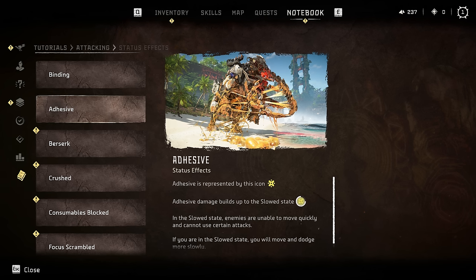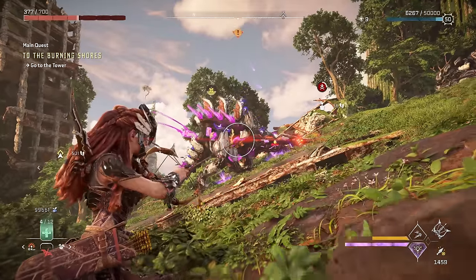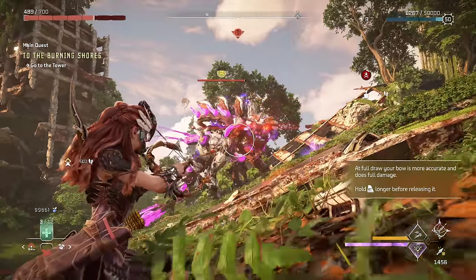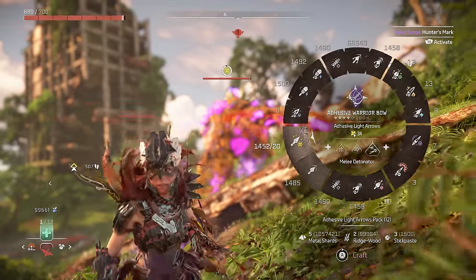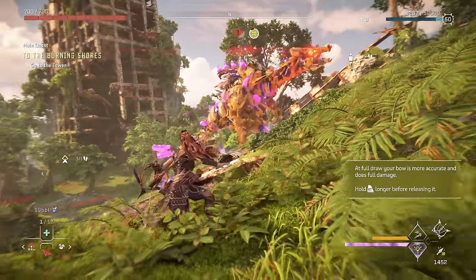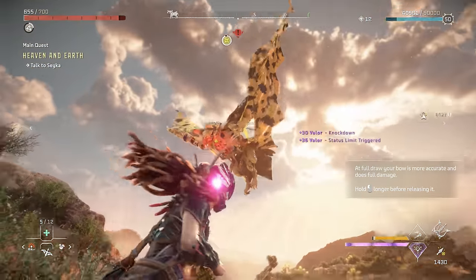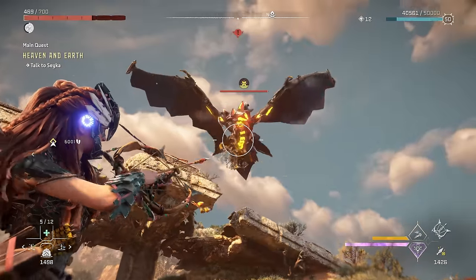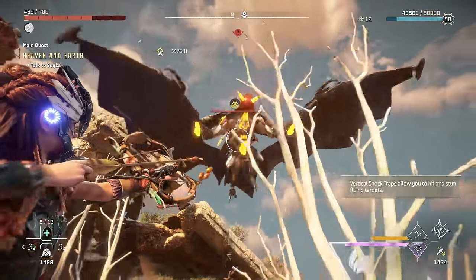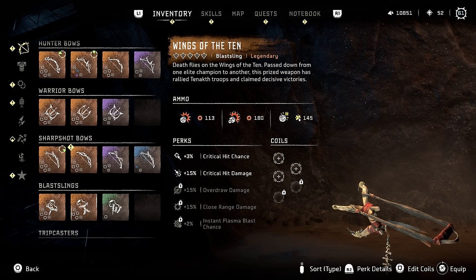The last element in Forbidden West is adhesive. I really never see a use for it since the only real thing it does is attempt to slow down enemies, which it does worse than shock and frost, which actually completely immobilize the enemy. The only time I've thought adhesive was decent is against Dreadwings and Stormbirds, which can be annoying to fight up in the air, but adhesive will bring them down to the ground and keep them from really attacking. If you find all 10 black box locations, you can turn them in near the arena to get the Wings of the Ten legendary blast sling, which deals adhesive damage and is probably the best at doing so.